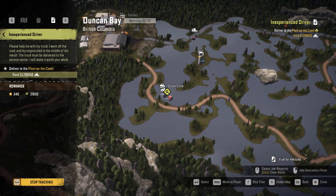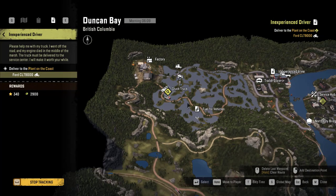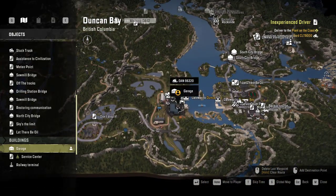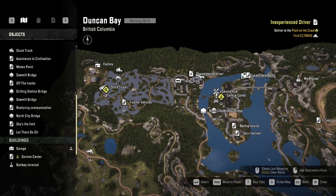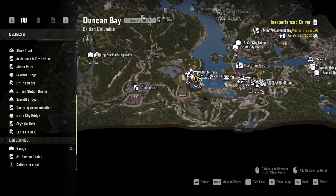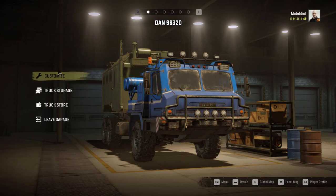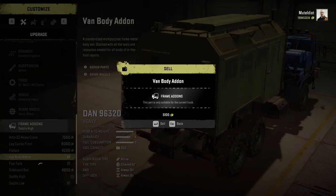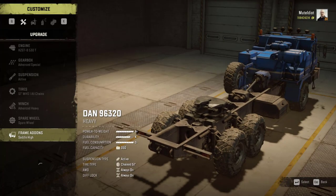The CLD 9000 is stuck here, so you want it to go there. We will be starting from here, and I'm going to be using a DAN 96320. For the saddle high, I'm going to get a long boy trailer, drive it here, load the truck onto the long boy, and then go to the destination. I'm choosing the long boy for fun rather than just dragging it there. I'll saddle this to get some of our cash back.